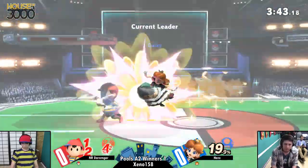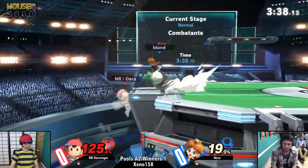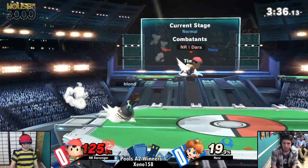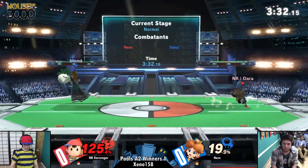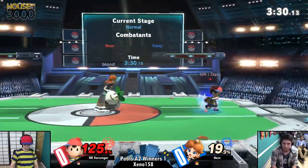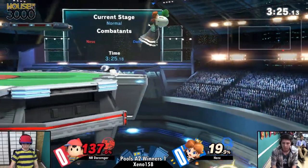19% — I mean, Ness can definitely bring this back. He has the damage output to do this. Absolutely. Off stage against Peach is not where you want to be. That fair flank is actually really big with the Stitch Face. Tries to go for the similar upside that he got the second stock off with. 25%, I like it. Dash attack — not quite as much of a potent kill move in this game as it was in past Smash games.